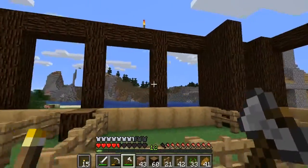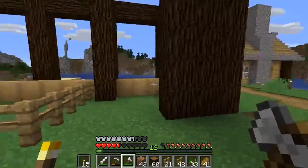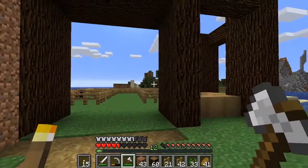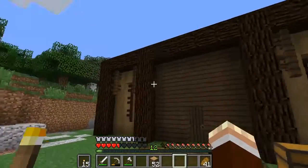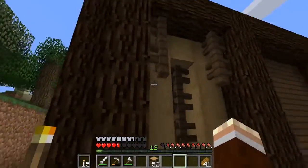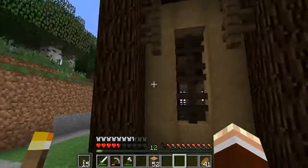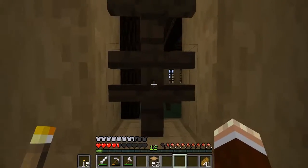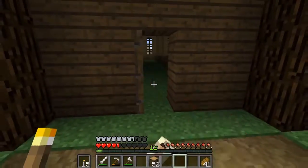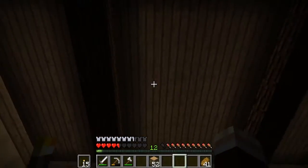I'm going to go ahead and finish putting the rest of the walls up, and when I get back I will show you what that looks like. We can talk about maybe doing the roof and the loft up top. Alright, we're back. So we've put up the walls. I used spruce for the outlines and I've got stripped oak logs for the walls. Then I used spruce fences for the inside of the windows and put in a spruce door. We have to decorate this a little bit more so it doesn't look so flat. On the inside, we have our cross beams with a spruce roof.